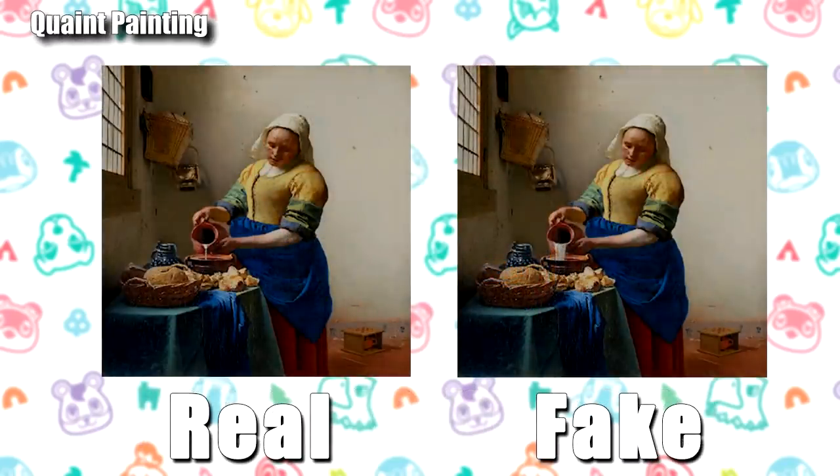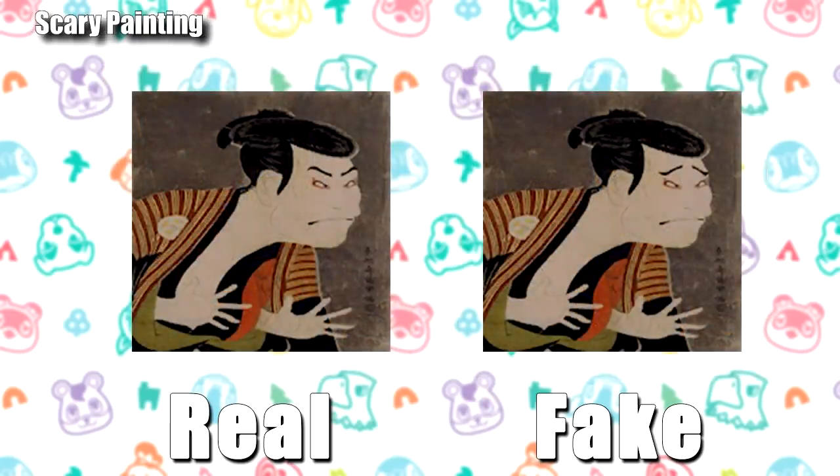For the quaint painting, this one is subtle. The mug she's pouring is quite realistic in the real one — only a small trickle coming out. Whereas in the fake version, she's got like a fountain — a waterfall coming out of that thing. For the scary painting, it's actually hilarious. In the fake version the character looks scared because his eyebrows are upside down, whereas in the real version they're poised, aggressive, and angry as they should be.